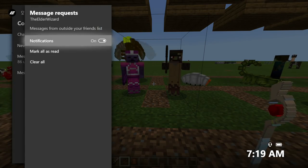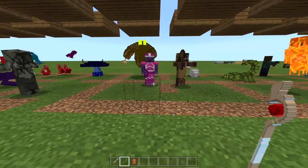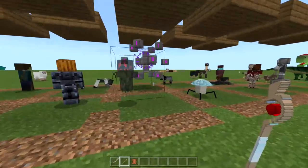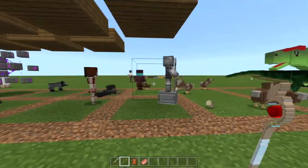I'm going to provide some proof by bringing up the menu — there goes my friends list. I'm not going to show the messages in case they contain inappropriate content. But yeah, all of this is in the mod pack, so go ahead and smash that like button, because a lot of you have been asking for this.